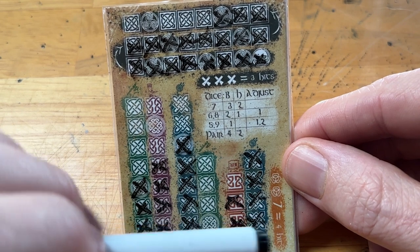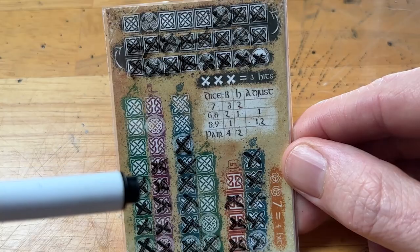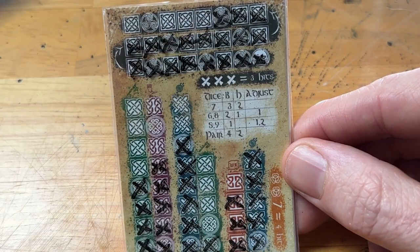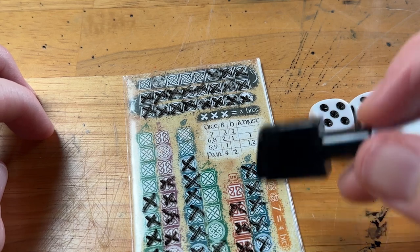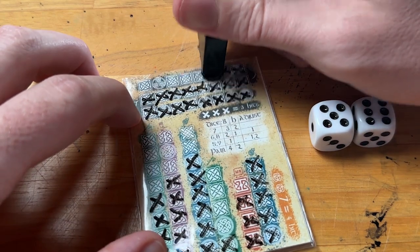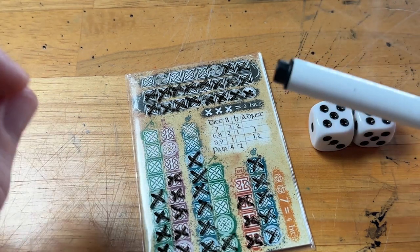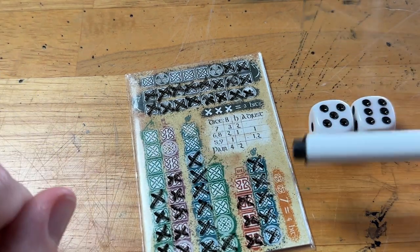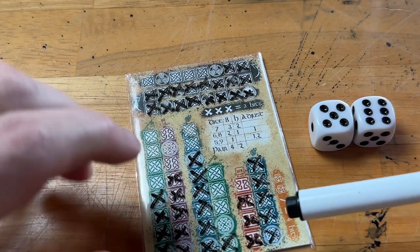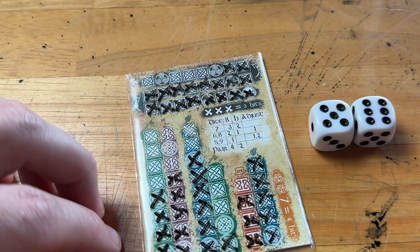Those luck hits can't be blocked by a circle icon. The heroes and the Banshee both have spots that are circles — anytime a hit uncovers one of those circle spots, the attack stops there, fully satisfied. But when you have both luck spaces filled and roll a seven, you get four hits that don't stop at those circles, which can be a really powerful hit on the Banshee.